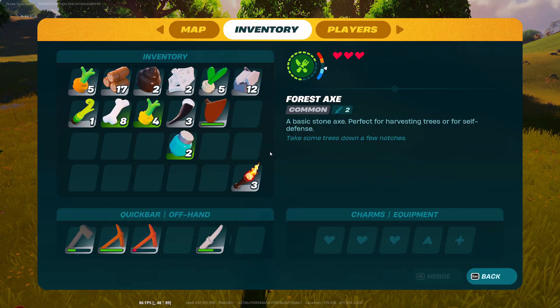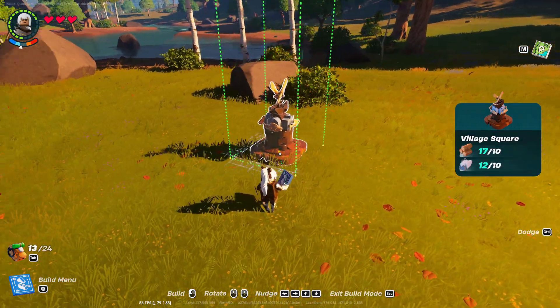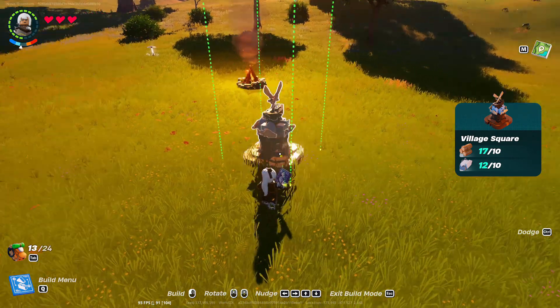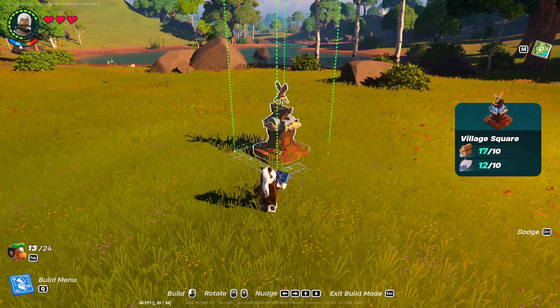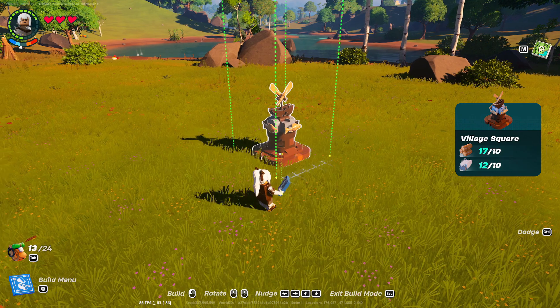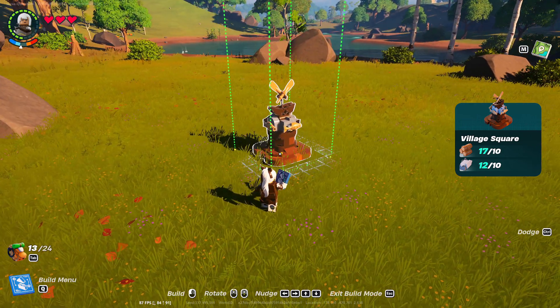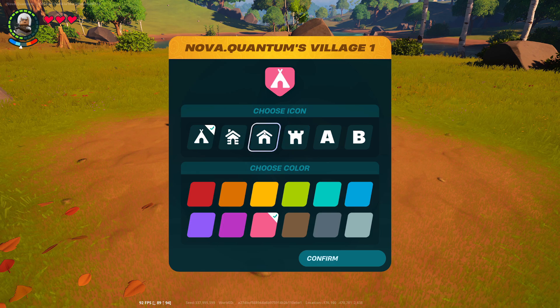There are so many new things that I want to try. Let's go ahead and make our village square. I'm so nervous when it comes to placing down the village square because it's like the center of where you can build — you have this radius, and it's not really giant, so you kind of have to plan this out. I wonder if this would be a good spot. I don't want to build too much into the water and want enough room to build on land. All right, I have my very first village and I want to make it pink.